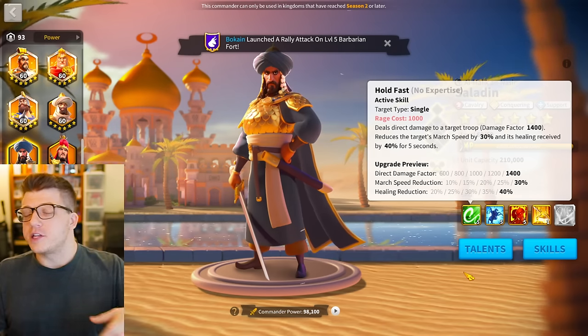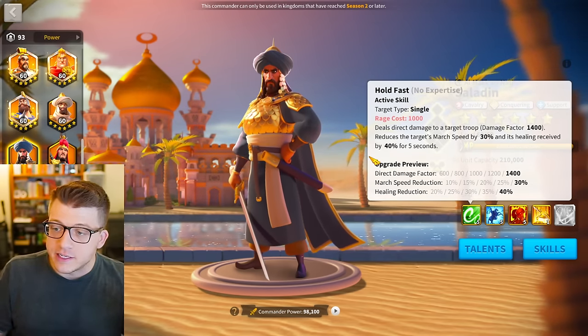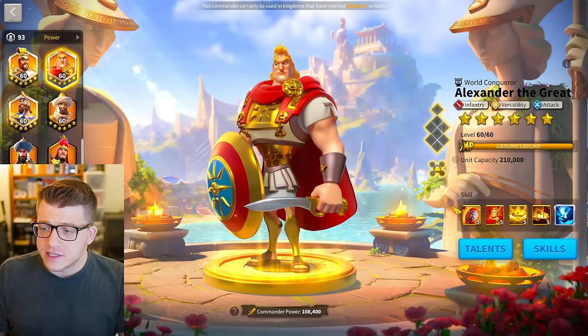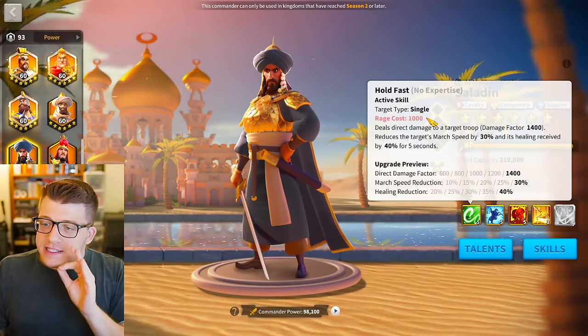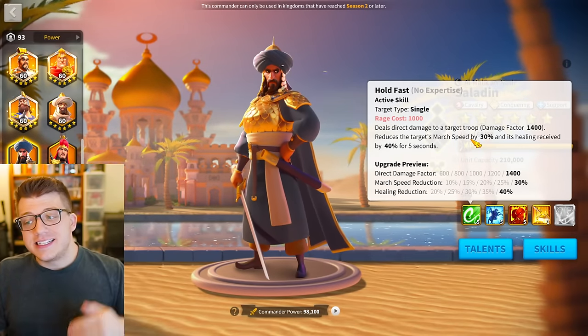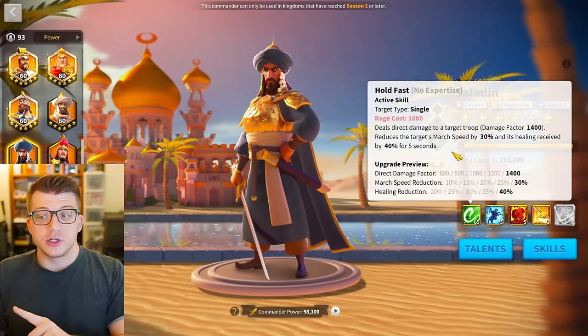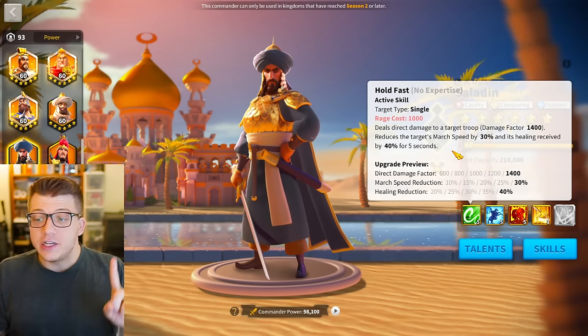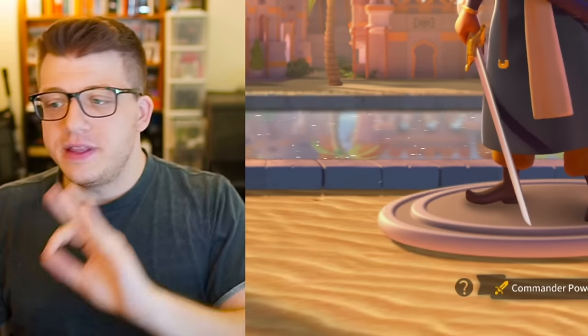This will serve as a refresher for older players, and if you're new to the game it'll be good to get familiar with what Saladin is doing. On Saladin, his active skill has a 1000 rage requirement and deals single target 1400 damage factor, but also reduces that target's march speed by 30 and healing received by 40 for five seconds.